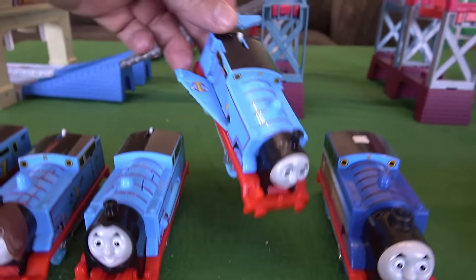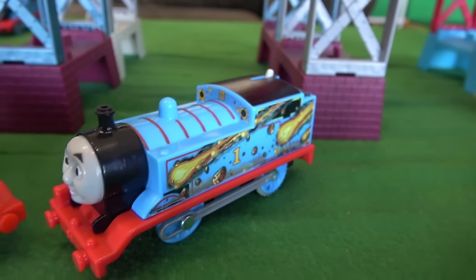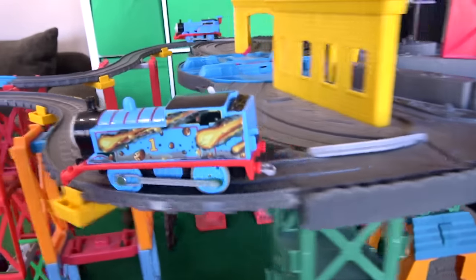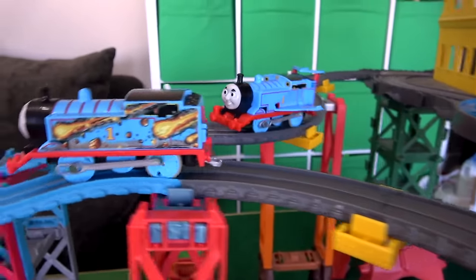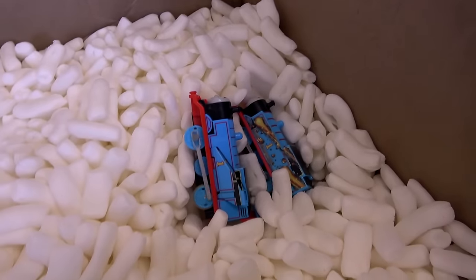Let's go with airplane Thomas and dragon Thomas. One looks like an airplane, the other is dodging fireballs. They're off, and it looks like dragon Thomas is a little bit ahead. Here comes airplane Thomas, but he still tries to fly through and ends up losing to dragon Thomas.